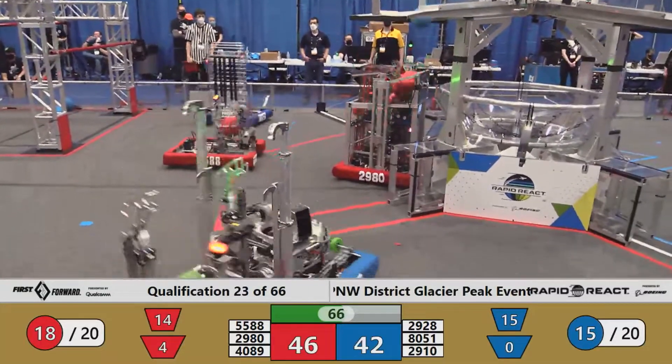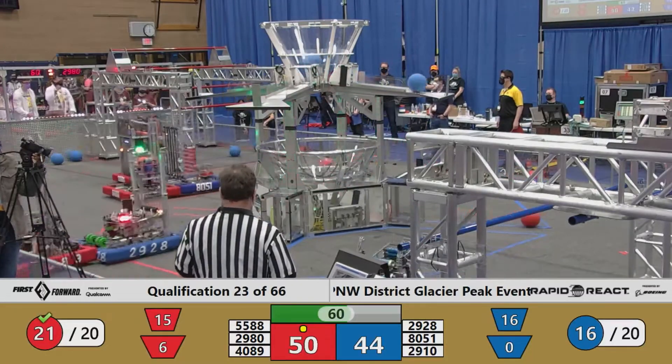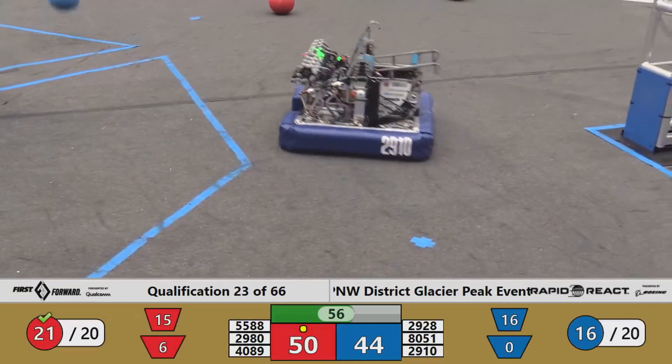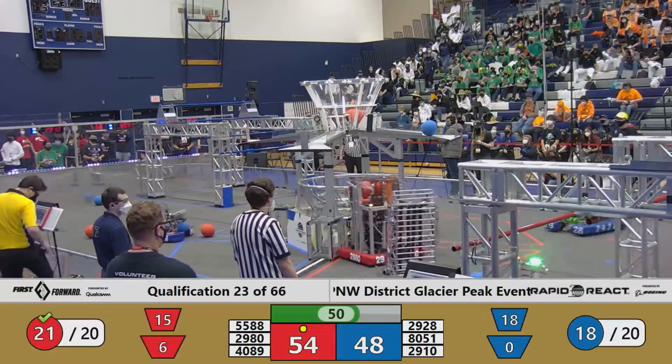Red 46, blue 42. Red has 18 cargo in the hub — and there's 20! The red alliance getting the ranking point for cargo into the hub. Let's see what the blue alliance does to answer that. There's still 50 seconds in the match.